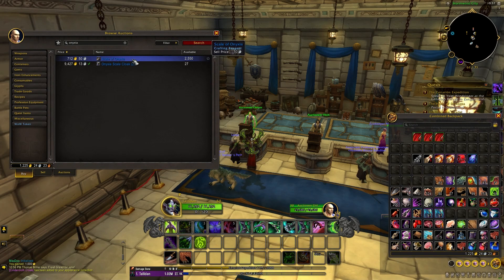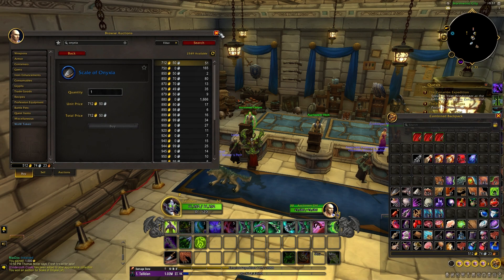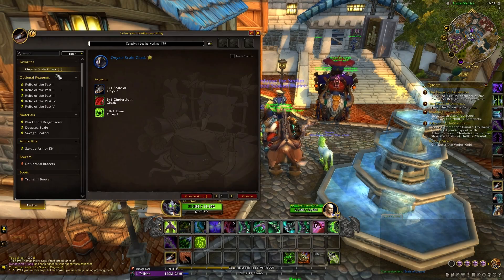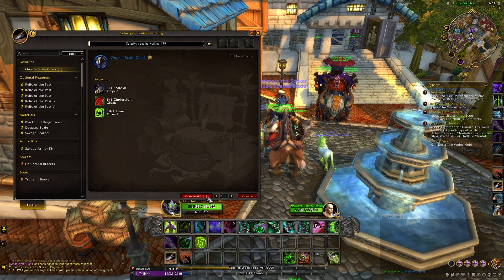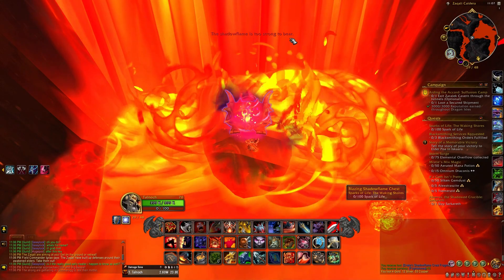You will actually be able to find the cloak on the auction house — currently it's going for just under 10,000 gold. Leatherworkers with the recipe just need one Scale of Nixia, which can be obtained by skinning Nixia in her lair raid, along with a Cinder Cloth Cloak and one Rune Thread. You can create it for yourself or others if you want to make a quick bit of gold, as they're going for about 10,000.